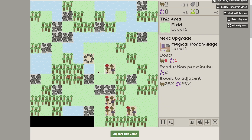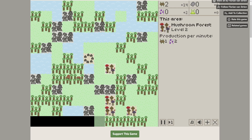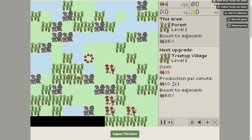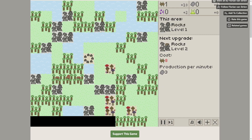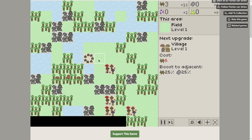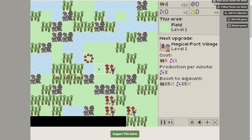Depending on where you put things — so to the side, this square here is a village, but because it's next to a magical mushroom forest, it creates a magical port village. There are a lot of little hidden combinations in there. I just started dabbling around with this game while hunting for things to play, and I have been playing it for a long time.